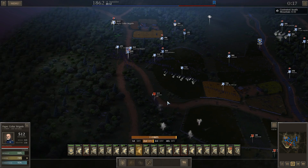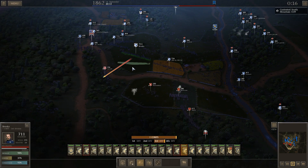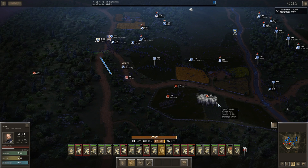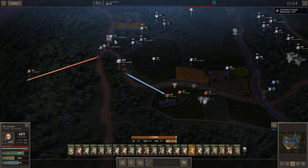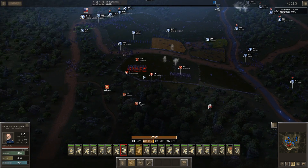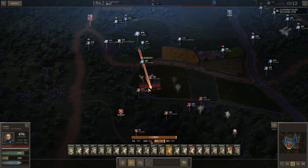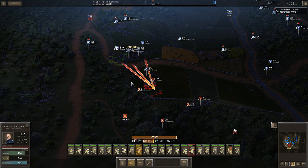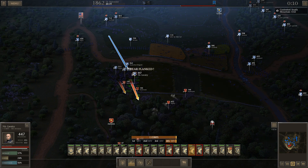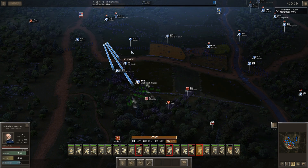Let's go ahead and take Garnet out. There are supplies over there but I'm not sure I'll be able to get to them. Got to be careful — just some infantry behind them. Let's pull back. Sorry, Snakefoot Brigade, I marched you out there a little too far.